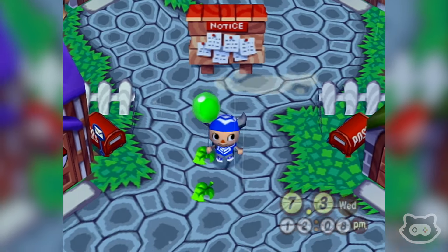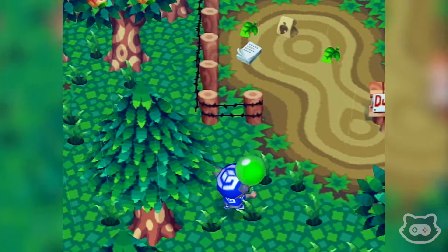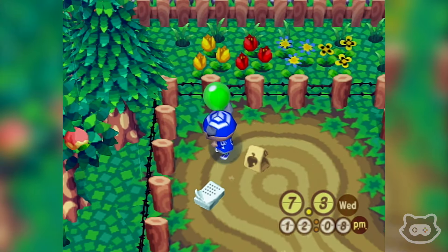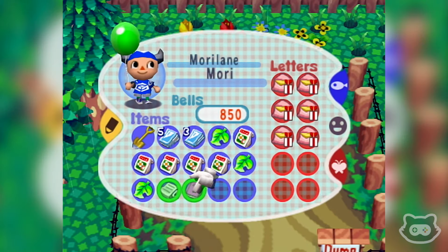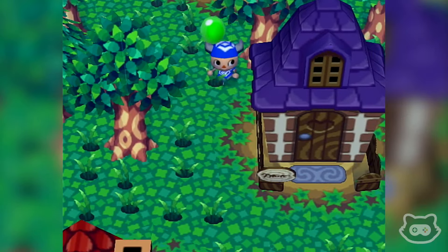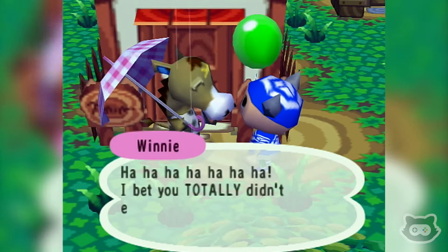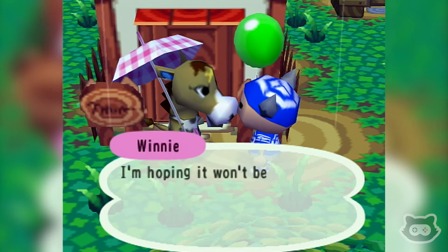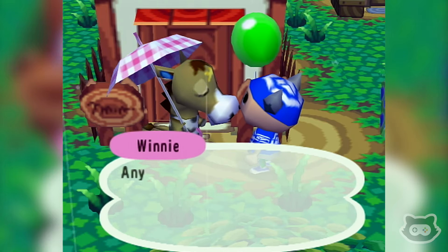I wonder if there's any treasure hunts or anything. Oh, we've got a couple of things here — a lefty desk and an owl clock that we just bought. This should be Winnie's house — no, that's Gruff's house. Oh, Winnie! She says she bet we totally didn't expect to find her here; she moved here just a little while ago and has been waiting to see when we'd notice.